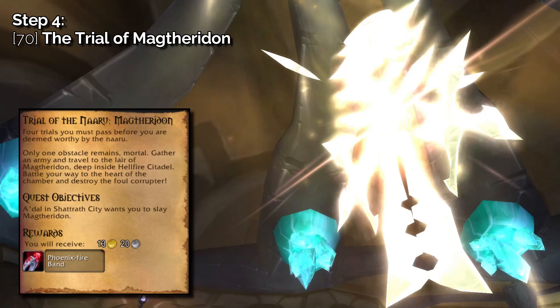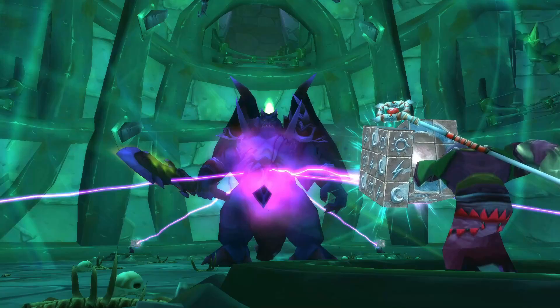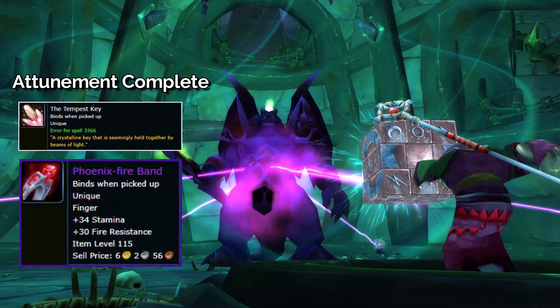The Trial of Magtheridon is the last step in your attunement, requiring you to kill the Tier 4 raid boss in Magtheridon's Lair. There are no special timings or requirements — just kill Magtheridon and you'll be granted the Tempest Key and also receive the Phoenix Fire Band ring. Now get your allies attuned and go kill yourself a Sun King.